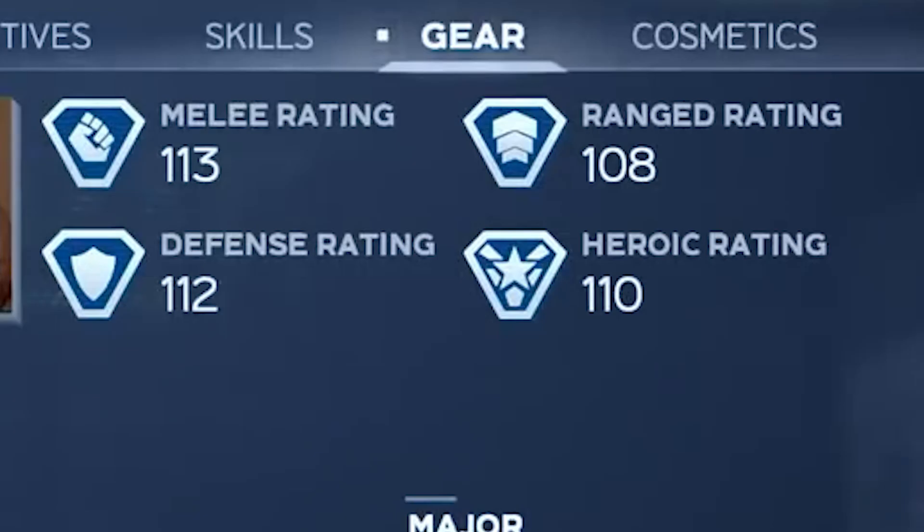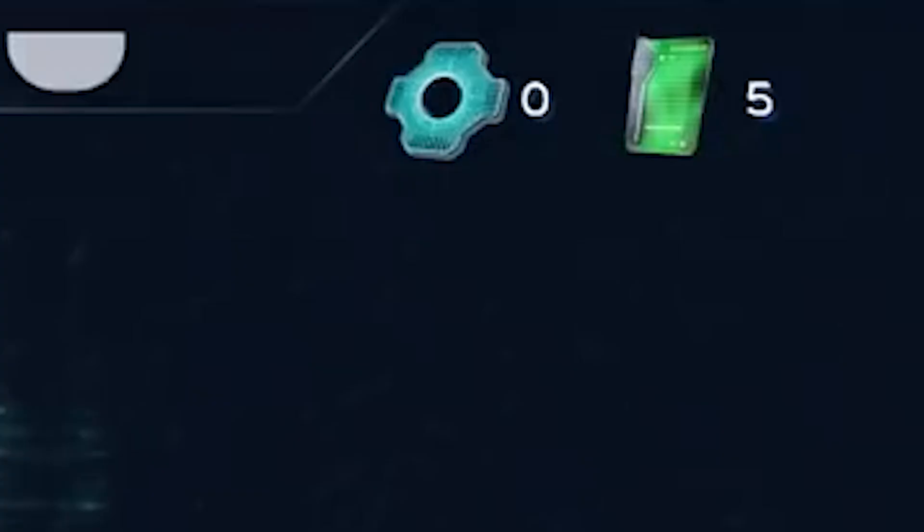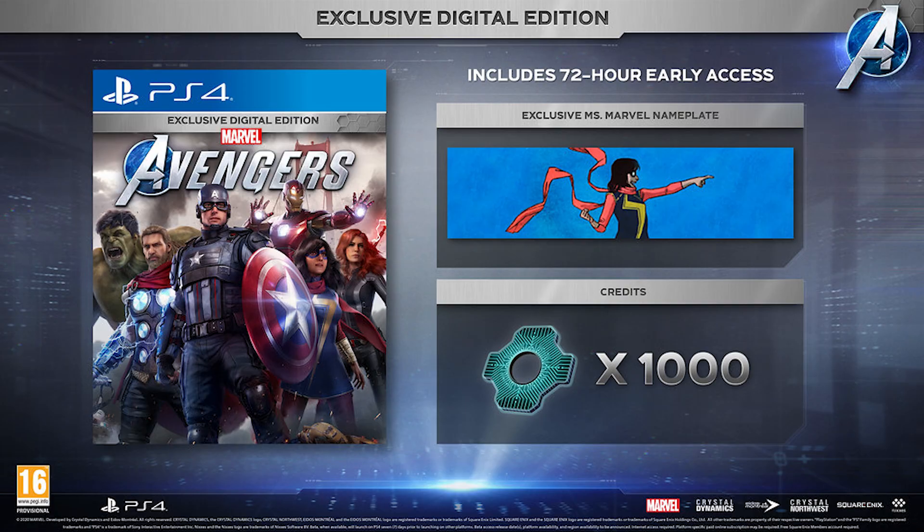Outside of the hero card, we can see our different stats. These numbers will be enhanced depending on the different gear we equip. At the top right is what I believe to be different currencies for the game. This symbol stands for credits, and by pre-ordering the exclusive digital edition in the PlayStation Store, you get 1,000 credits. The assumption right now is that these credits will be the ones that act as actual money that you will use to buy outfits. That has not been confirmed, but that's the general consensus right now.